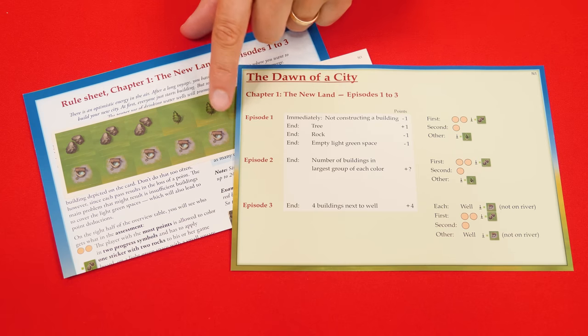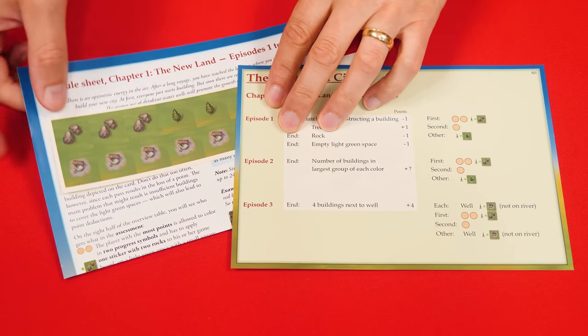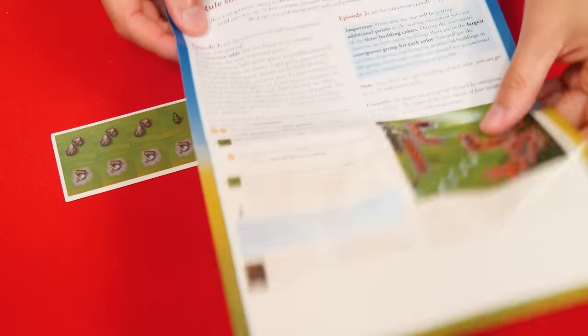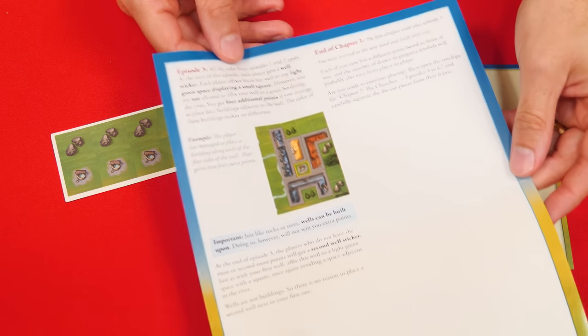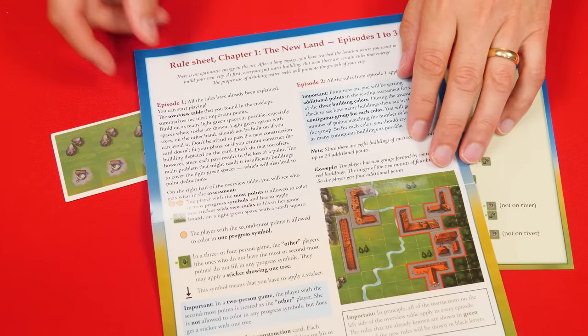For your first game, you'll only pay attention to these ones here, and we'll learn how this works a little bit later. You may also get some stickers and other items, and again we'll talk about those in a bit. Most importantly, you get a rule sheet with the unique rules for each of the episodes in that envelope. This will also provide some tips and tricks for players explaining what they're trying to do, and we'll go over all of that in this video.